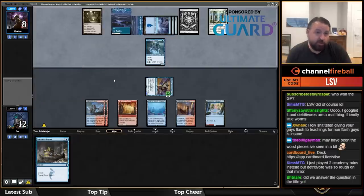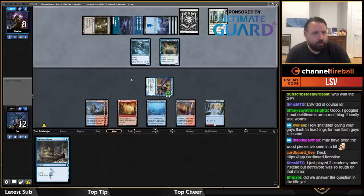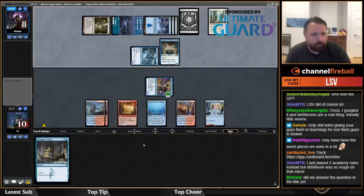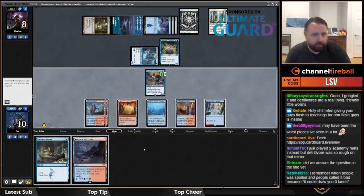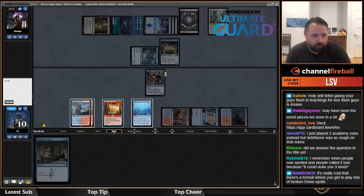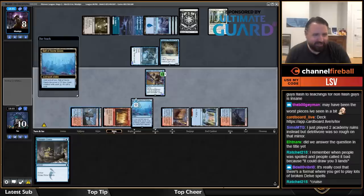Spectral Sailor is pretty bad for me — if they're just drawing a card every turn and drawing a chump blocker it is a big game. Land would be really good here — not tapped land please. Oh baby, there we go. The halls are being decked!